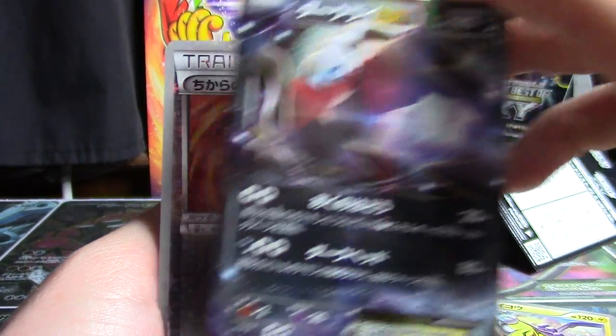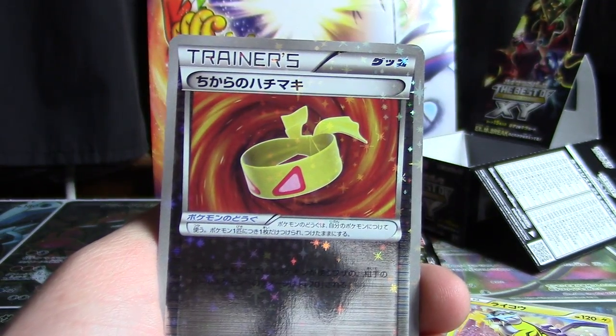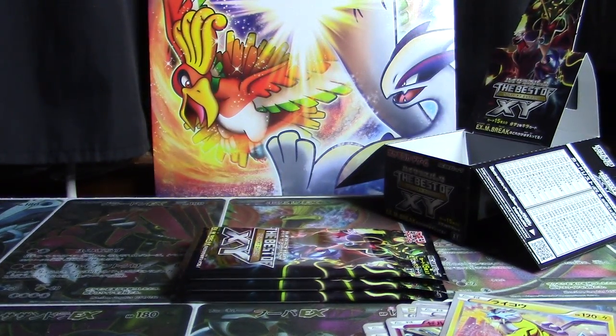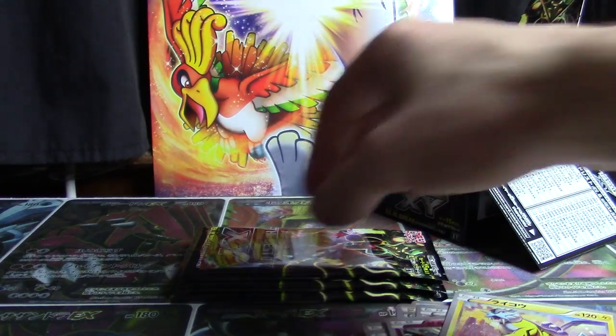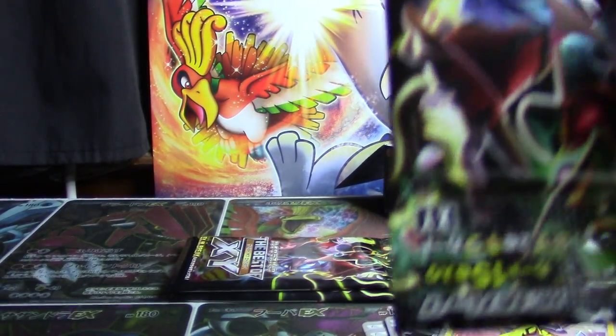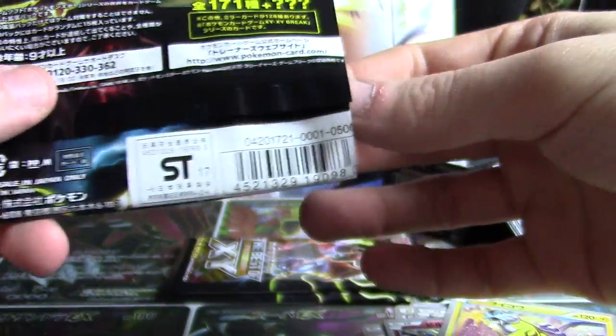There's a Dark Rye EX and a Muscle Band. That was a unique experience. I know I've completed other sets in fewer than 20 boxes — I did it with Explosive Fighter and Cruel Traitor, and I did it with Blue Shock and Red Flash. Some sets with better-distributed pulls I didn't have to even finish my cases in order to get everything.